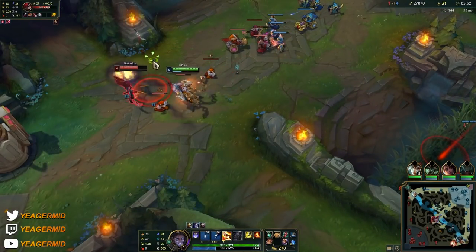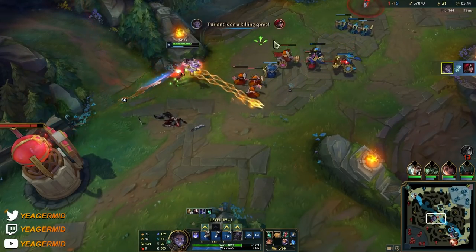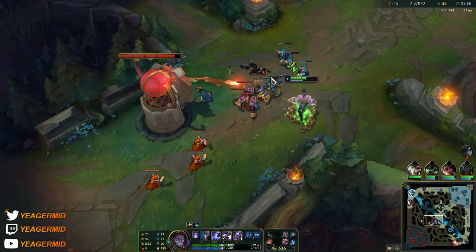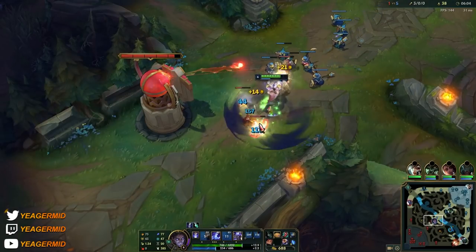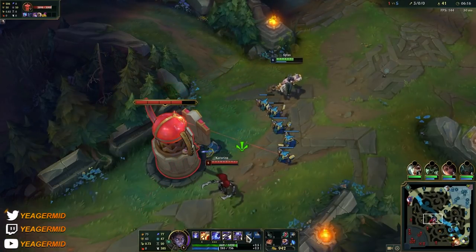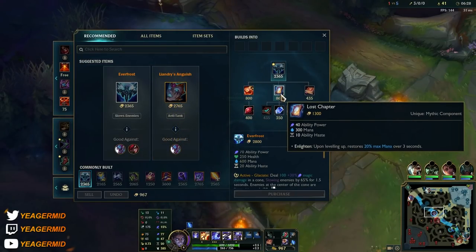Remember: when you trade, use the first part of your E in, then W, and then use the second part of your E to get a guaranteed hook off. If you land a full combo you should be able to win the trade against most champs. The W gives you absolutely ridiculous sustain — most champs will not be able to match that healing. Also, the auto attack passive stacks, so you can stack it up and then auto attack at the end of your combos. You don't have to weave in autos between every ability — you can, but you don't have to.